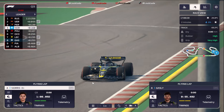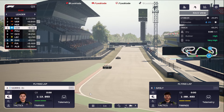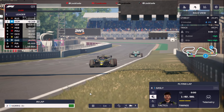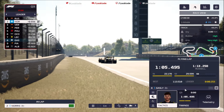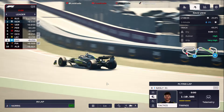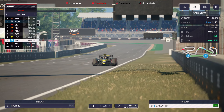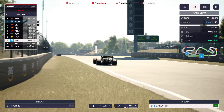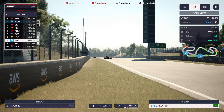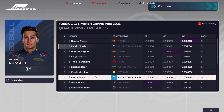Final laps then in Q3. Lando Norris has got the new underfloor on; Pierre Gasly hasn't, just due to manufacturing times. Lando Norris crosses the line — good enough for P2 at this moment in time. Pierre Gasly is not having the best second lap, and that is the difference in performance between the two cars this weekend. Lando Norris has been very much at the sharp end; Pierre Gasly has been around fifth, sixth, seventh. George Russell will be on pole for tomorrow alongside Lando Norris. Pierre Gasly down in P8.